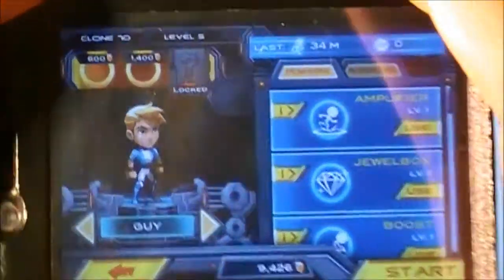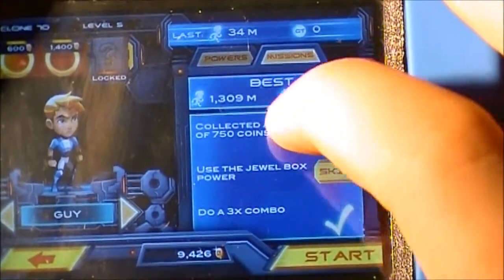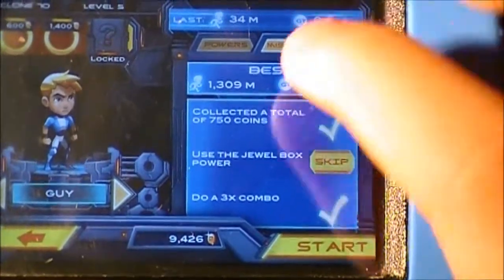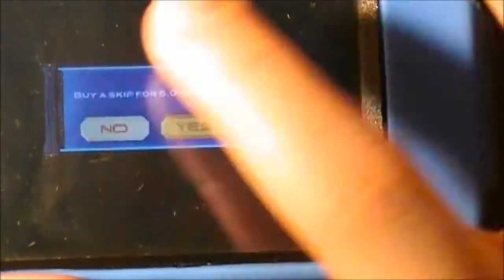You can see my character is level 5 here. You rank up your character by completing the missions. As you can see here on the side, there are different missions — like collecting a total of 750 coins, which I have completed, or using the jewel box power, which I haven't done yet. You can also skip a mission, which takes a bunch of coins.